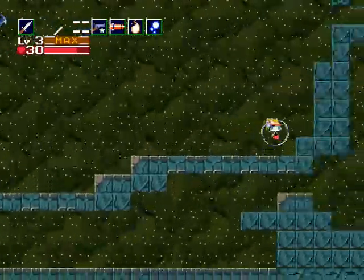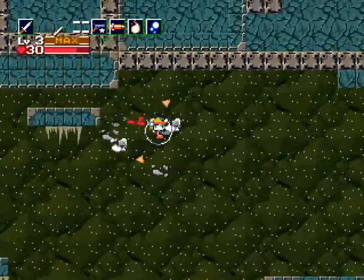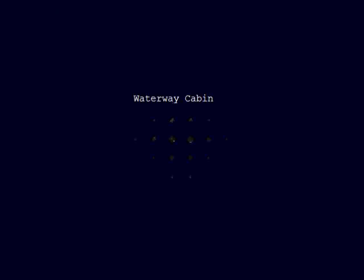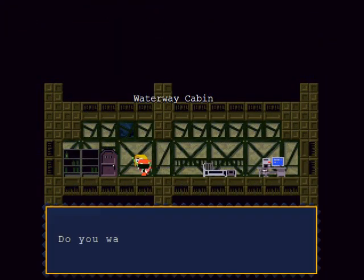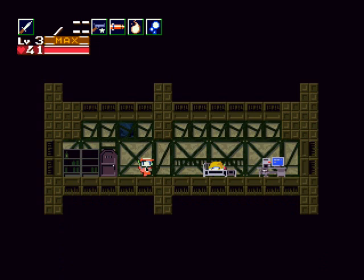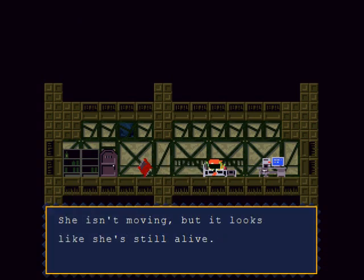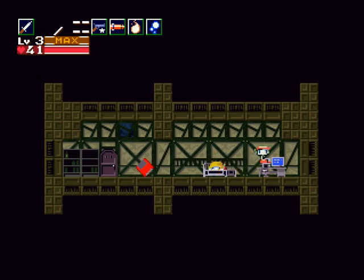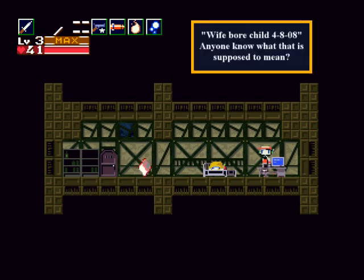When you get out of this current you're going to want to jump to a computer room — you only get one shot at this so make it count. Hold right and get ready to jump. In here there's something special: first you can save your game, and put Curly on the bed to rest, which also recovers your health. She isn't moving but she's still alive. If you don't have Curly in this area, the computer says something like a wife or child on some date — I have no idea what that means.